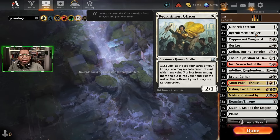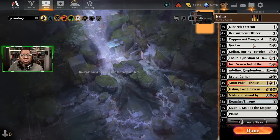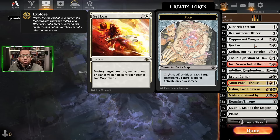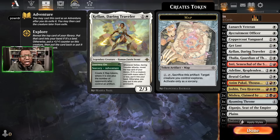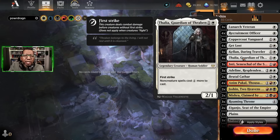Of course we have some Coppercoat Vanguard because we're playing a bunch of humans. I should probably be playing four of these but I was running out of room, so as we play throughout the video I'll probably find the spots for the fourth one — check that out at the end. We've got four Get Lost for removal, a Kellen which helps us get extra cards but could probably be replaced by a Coppercoat Vanguard, and three Thalia because we're doing a lot of legends.